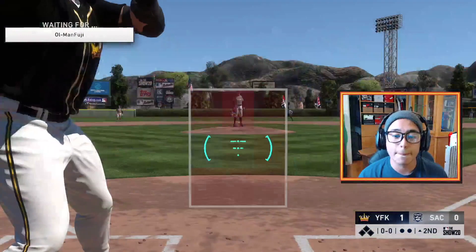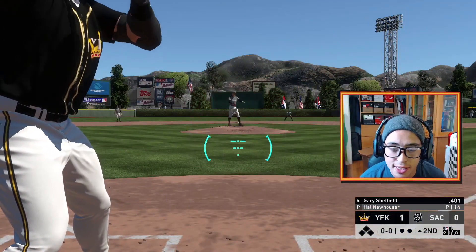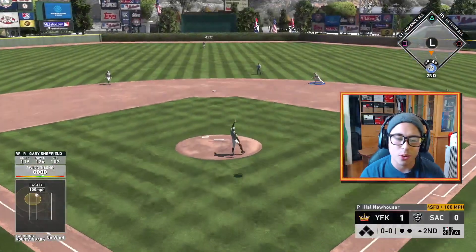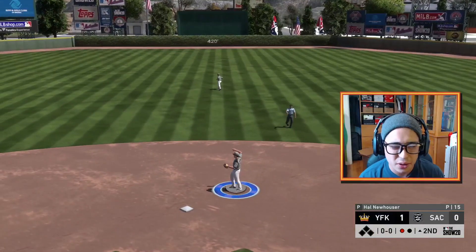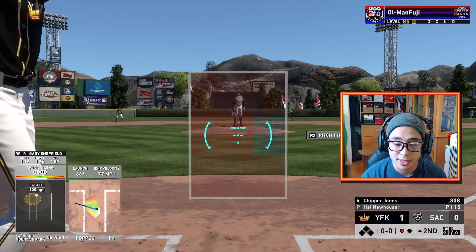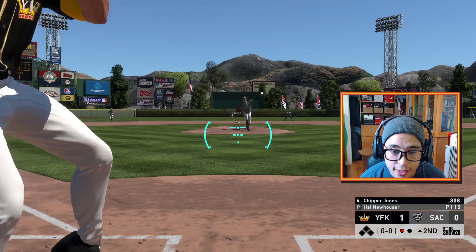My biggest fear right now — I'd rather get mercy-ruled than have a bad debut with Ernie Banks. I really want a good debut with him. He looks so adorable. Popped up — at least hit it like a fly out or something. Chipper Jones is batting .308 now because he hasn't gotten a hit in four decades. I'm mad at everybody on my team right now.